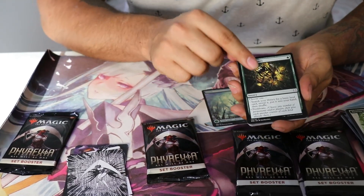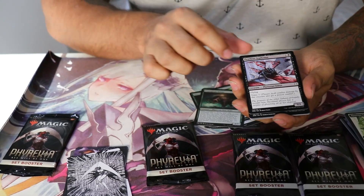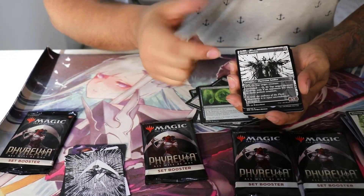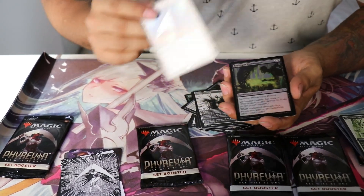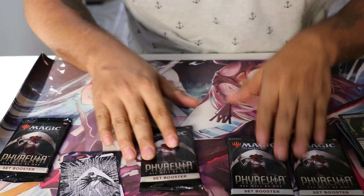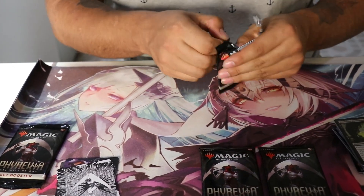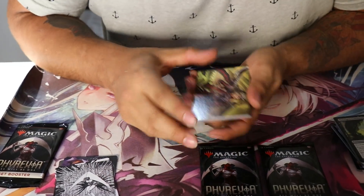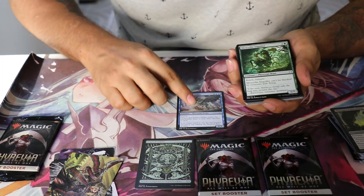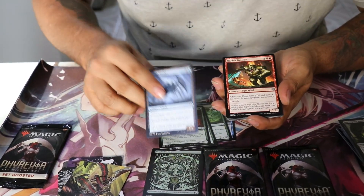Aquí nos apareció un bosque. La neta, no conozco muy bien las cartas como para decirles cuál es la chida. Estamos viendo la experiencia de abrir este producto. Aquí nos acaba de salir uno con arte alterno — esta es rara, el necro. Hasta ahorita no entiendo si hemos recuperado un poco de dinero. Ya mero se acaban los sobres, nos quedan tres sobrecitos. Están muy chidas estas tarjitas de arte. Aquí nos acaba de salir una tierra pirexiana de bosque — los artes sí están muy chidos en algunas.